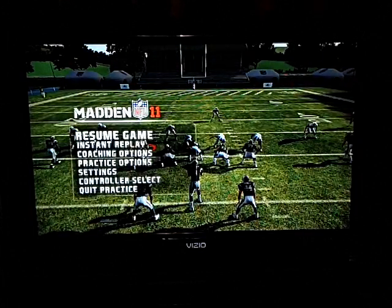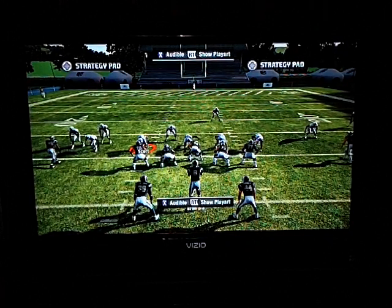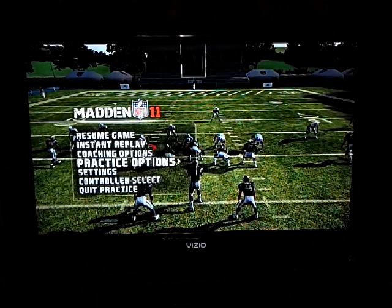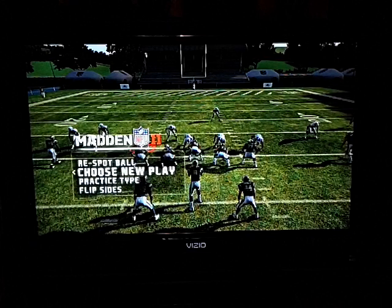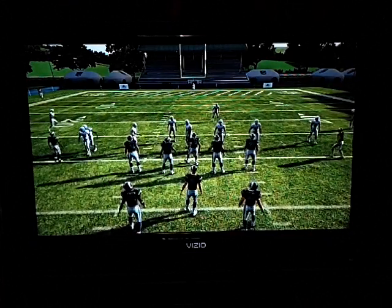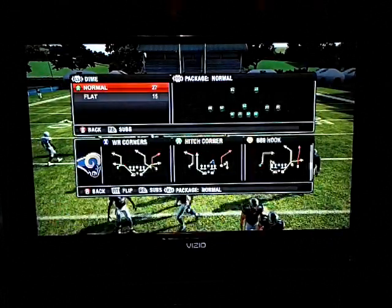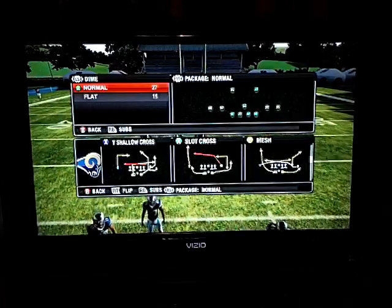We're going to go back into the game here and try to break this defense down. Now we know our team is a 67, as I stated before, so the play that you always want to come out in is the mesh play. You always want to pick the mesh play, and I'll show you what it looks like here in just one second. Let's choose a new play — we're going to go to the mesh play. Split formation — it's called Mesh.